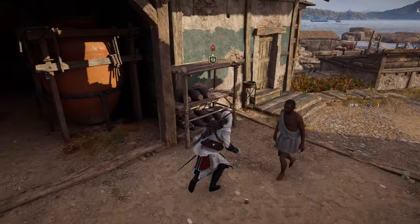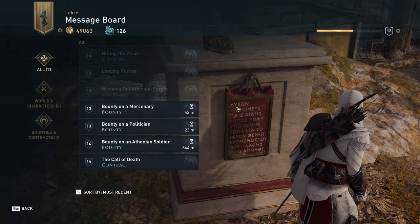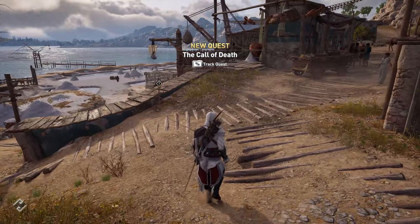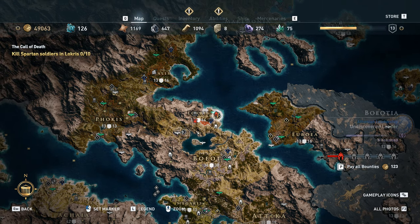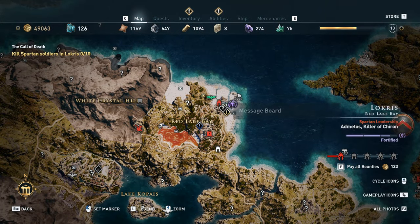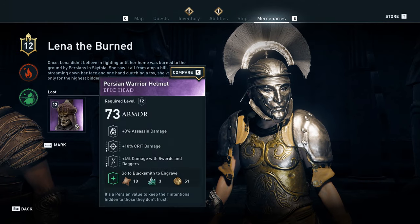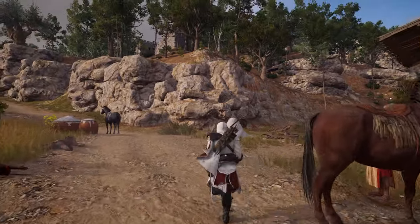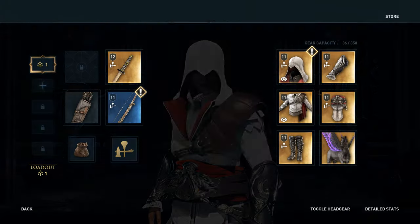We're going to check the message board again because we just finished a quest for this region. And here we go — a replacement quest for this region. This one is also the Call of Death, which I think is still kill 10 soldiers. Usually it won't be the exact same objective — it'll very often be a totally different one. But even if it's the exact same objective, it should be easy enough to just find the soldiers, resource crates, or whatever in the area to complete it.